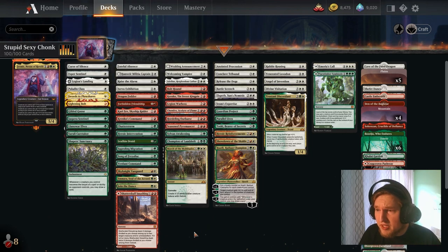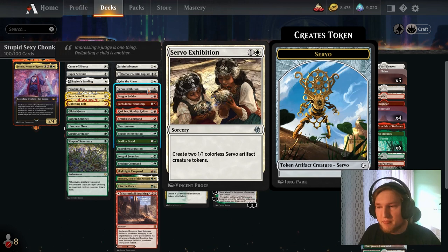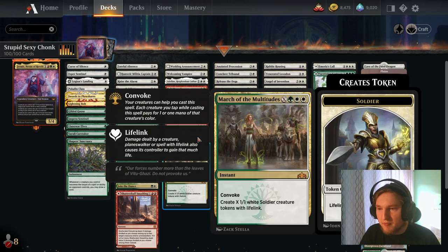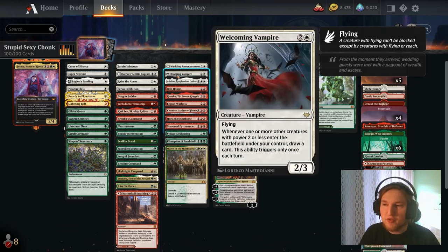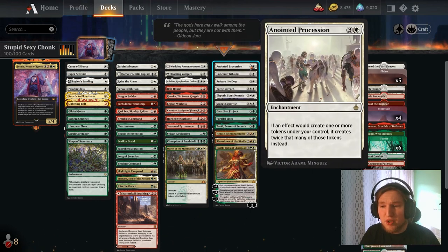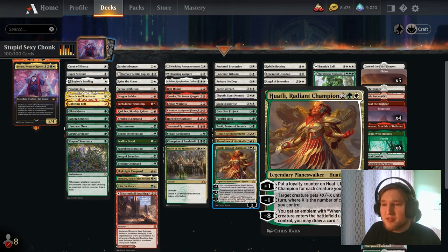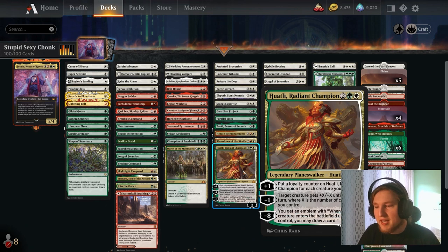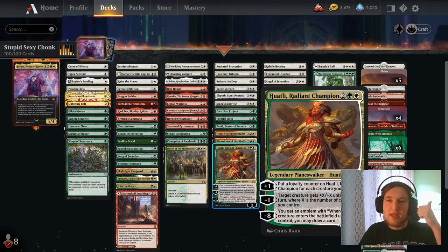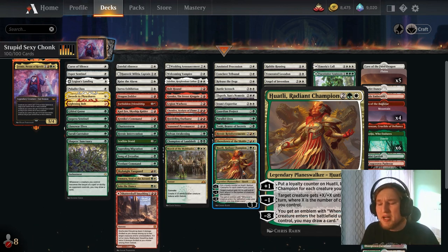The plan is to play a bunch of token makers. Servo Exhibition is a white Dragon Fodder; Dragon Fodder is a red Servo Exhibition. We create a bunch of tokens, create even more tokens, draw cards off our tokens, buff our tokens and create more tokens, multiply our tokens, and draw based on our tokens. Basically, all the effects do one of three things: draw cards, create more tokens, or sometimes interact with the opponent.